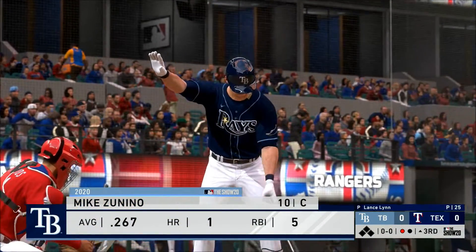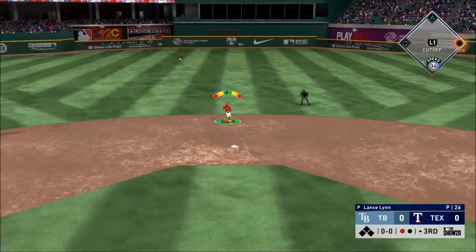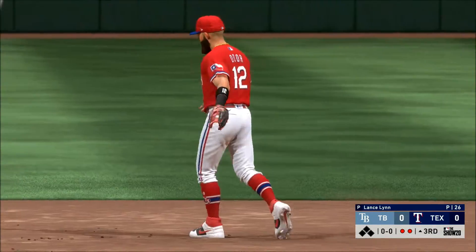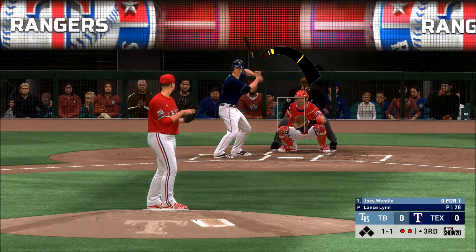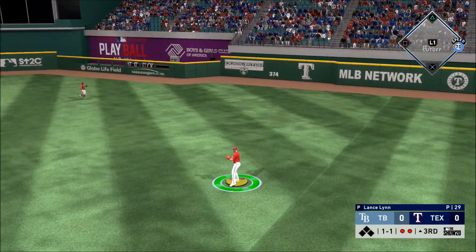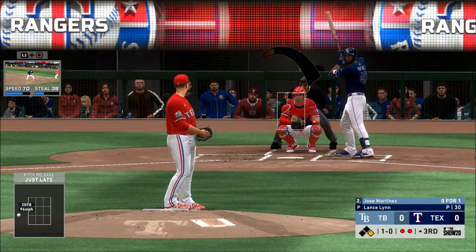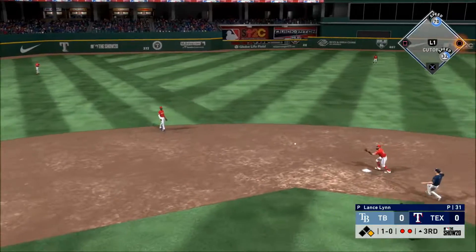One away here with the bases empty. First offering on its way — back up the middle, Odor has it, on to first and there were two down. Now Joey Wendel digs in — a six-foot-one left-handed hitter who throws right-handed, taken in the sixth round of the 2012 draft. Hit it hard but lined out. This one's down to third — there's Conor Falefa.